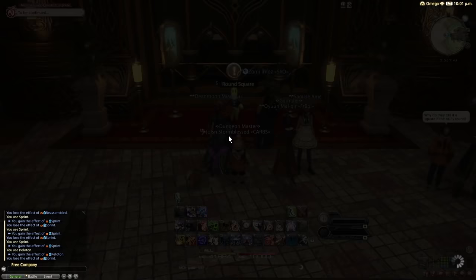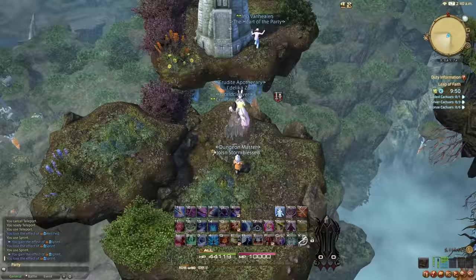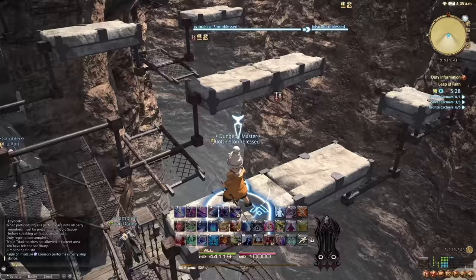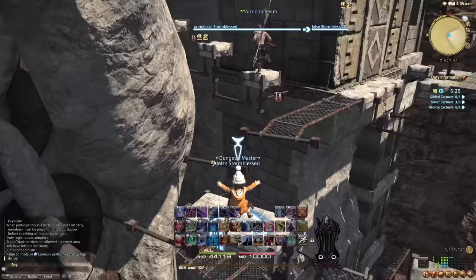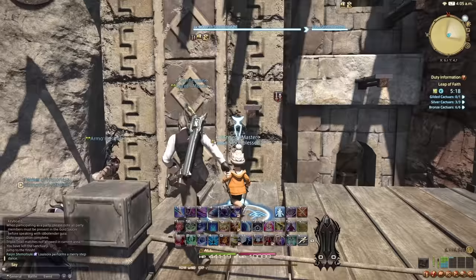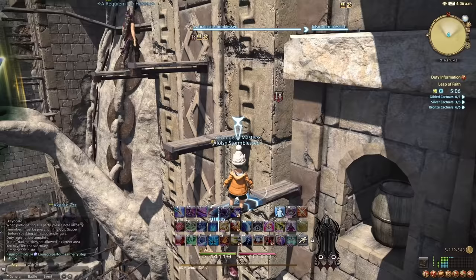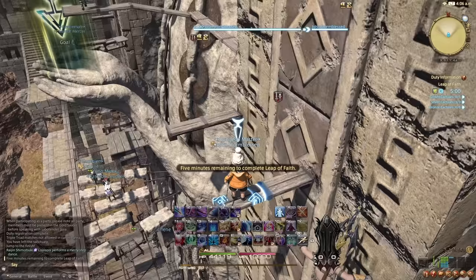Let's go through them one by one. First of all, Leap of Faith. Here you need to solve a jumping puzzle and collect treasures on the way for extra MGP. This is one of the most fun things to do in the saucer. If you struggle, a good tip is to target your character to see the circle around you — the default button for targeting yourself is F1. This will help you know where your character can land and still be on the platform. When jumping to a platform connected to a wall, jump into the wall while also jumping up. This will stop you from overshooting and accidentally jumping over the platform.